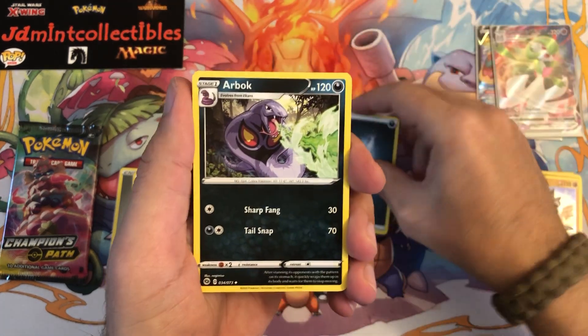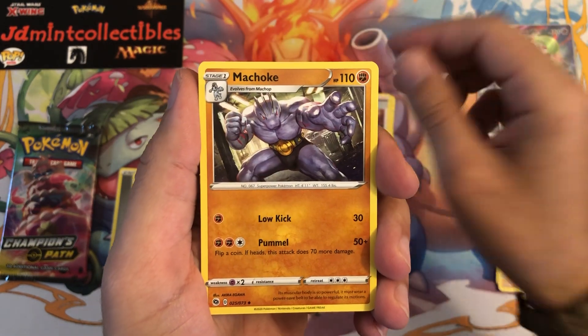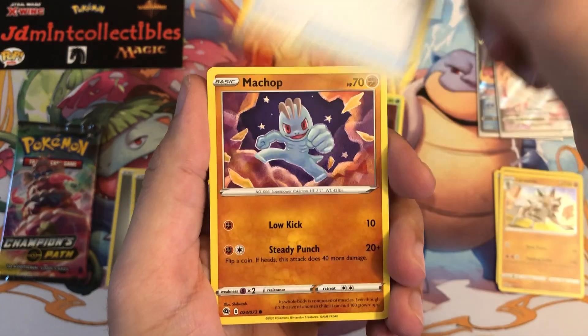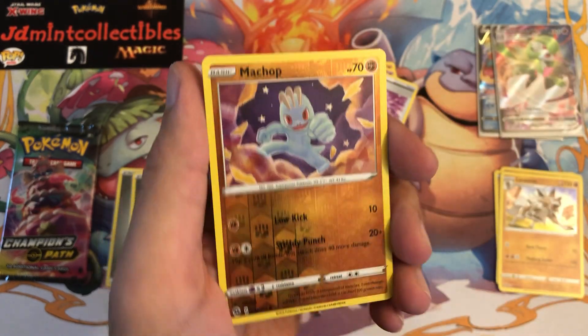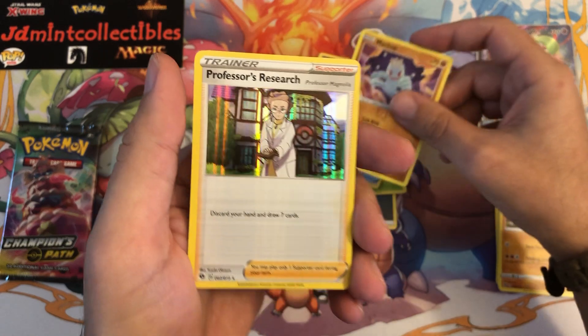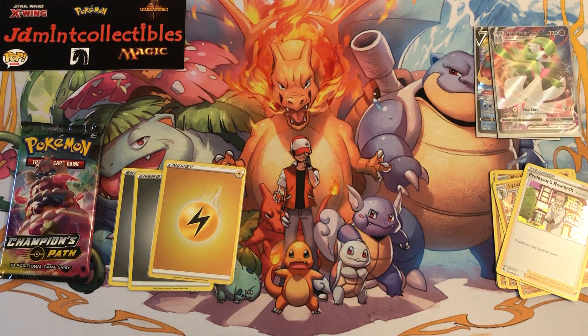We've got Arbok, Bead, Machoke, Kakuna, a Poke Ball, Machop, Hattena, a Full Heal, Machop again as the reverse, and behind that — Professor's Research. Very very nice! One more pack to go.